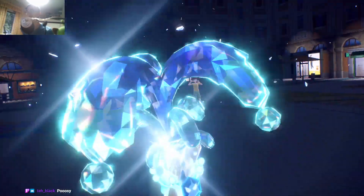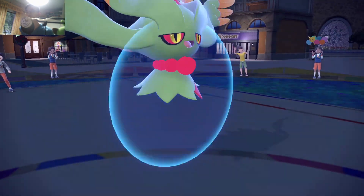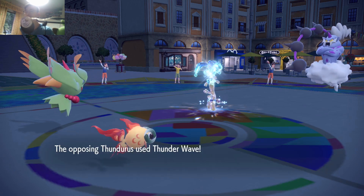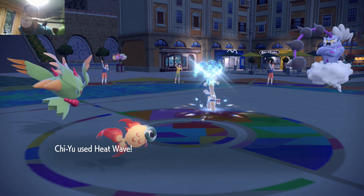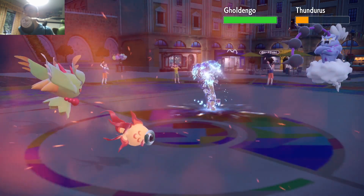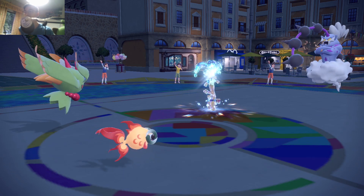I forced him to Tera because both of my guys hit his Gouging Fire pretty decently hard. It's Water Tera, which is pretty bad for me, but it should be okay. We protect on Fluttermane. Thunder Wave — probably goes into the protect. And I hope he doesn't Water Tera this guy. Maybe I should have gone for the double protect there.